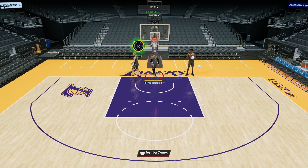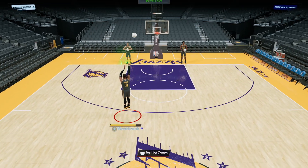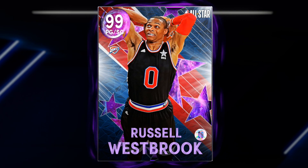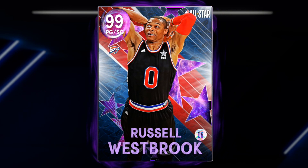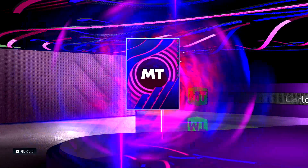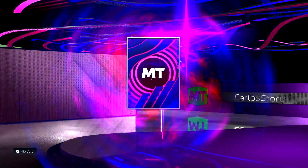We're going to be covering everything because at first I didn't even know this was available — someone in my stream let me know. Right now the Dark Matter Russell Westbrook, you guys can see right here, 99 overall Dark Matter. He does have the All-Star one, and there's a way to get this one in MyTeam with the new season. If you guys like free stuff, make sure to leave a like on the video and subscribe to the channel with notifications on.